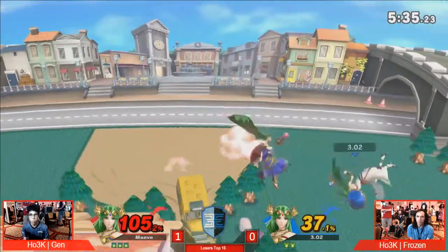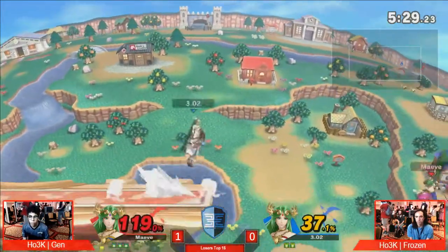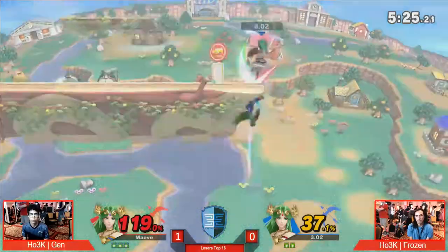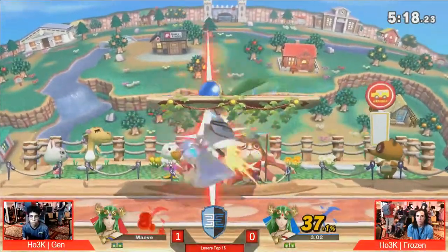Let's see whether or not Gen could get a lot of extra credit going. Right here we have the Nair train coming, trying to get the second fair off that. Frozen not opting to — oh no! Immediately spikes it! And once again, I do wonder why Frozen isn't pummeling when he has the grab.